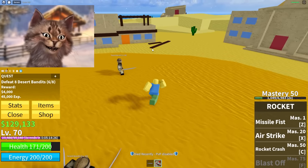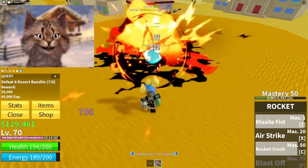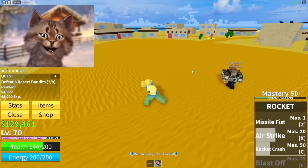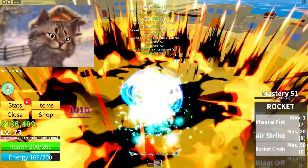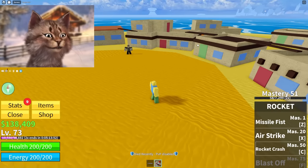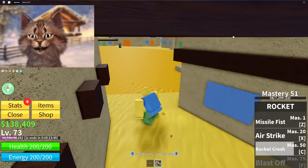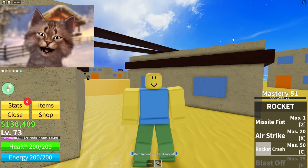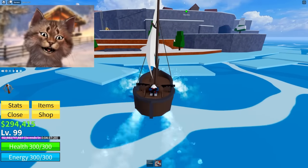I have a new ability - Rocket Crash! It's like a dash where you dash toward them when you attack. Now that I have three abilities this is gonna be super easy to AoE - I'll do Air Strike, then Missile Fist, then Rocket Crash and just spam all my abilities at the same time. Rocket Crash is kind of like a huge leap and a kick - it reminds me of Sanji's flame kick where he goes up and comes down. Now on to the next island.